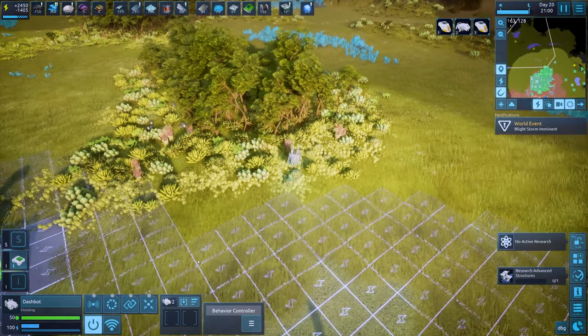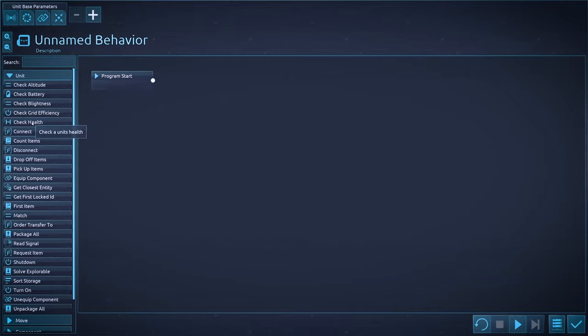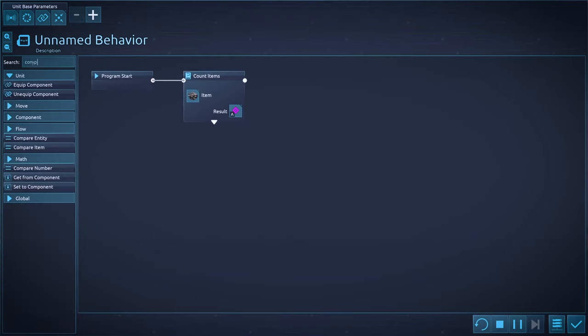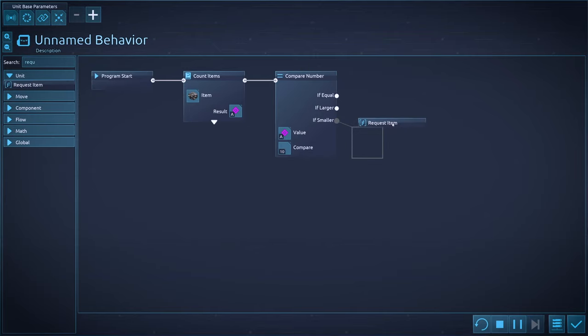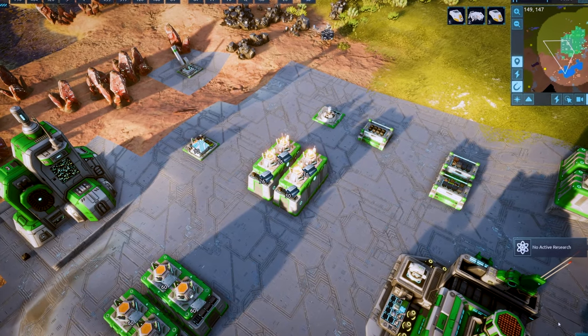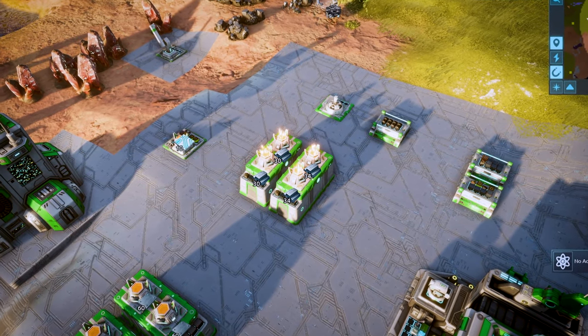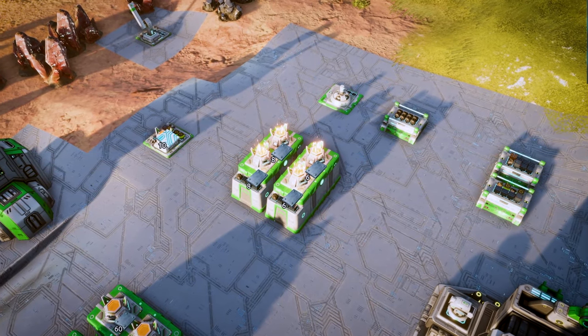For players who really want to go deep, there's an optional behavior editor in game to give more control to your units and buildings. This behavior allows a building to request more raw materials once its inventory drops below a certain threshold. A behavior like this means that instead of waiting until the inventory is depleted and then requesting more, your factories can produce without stopping. You can even write behaviors to change what a factory is producing based on your global inventory, so that once you have a surplus of, say, metal bars, the factory could switch to producing metal plates without your input.